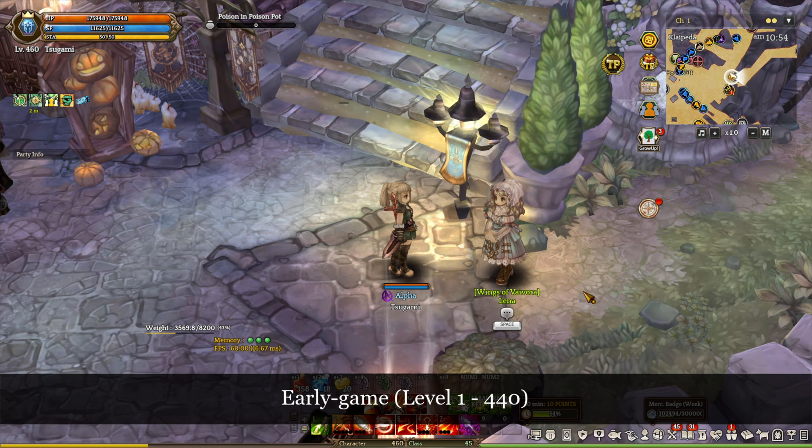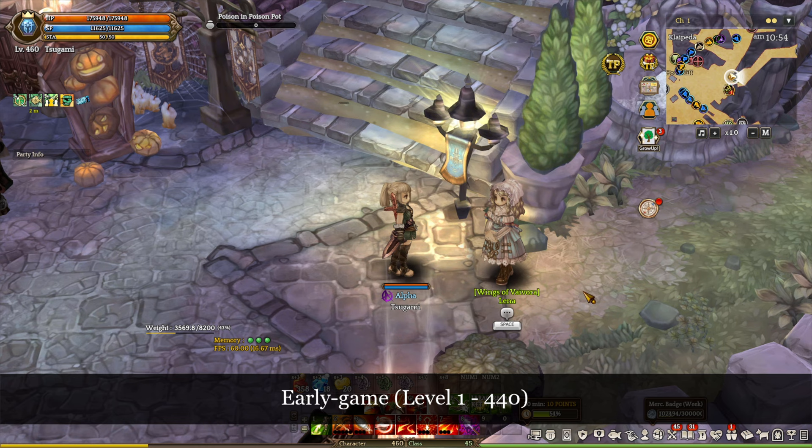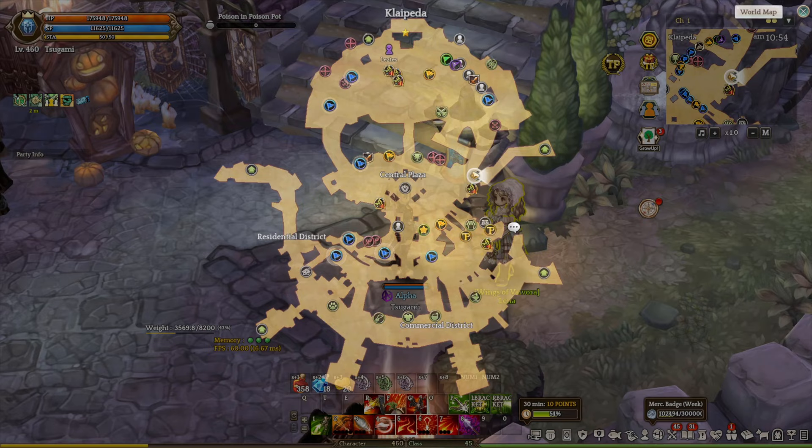One of the first things that you want to do is actually find this NPC right here. Her name is Lena and she is located in Calpeter City. After talking to Lena, she is going to give you a bunch of different options and you want to choose the third option. This option will pull up a list of equipment boxes from level 40 all the way to 380.